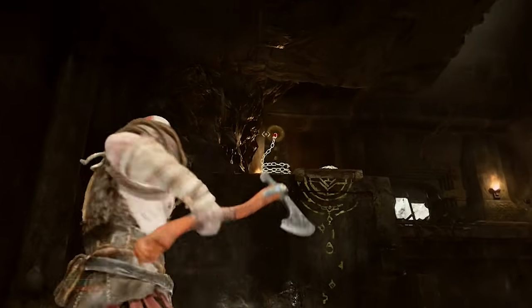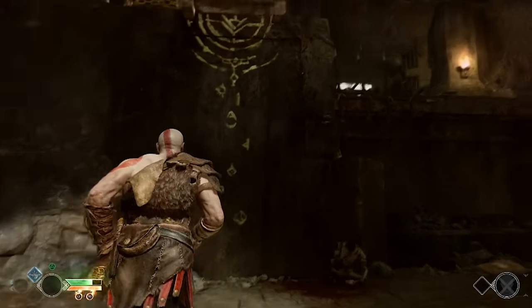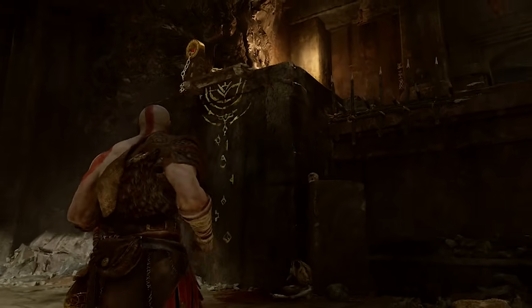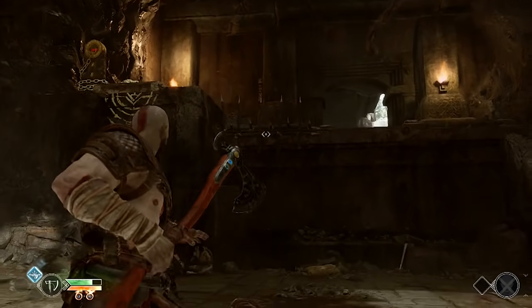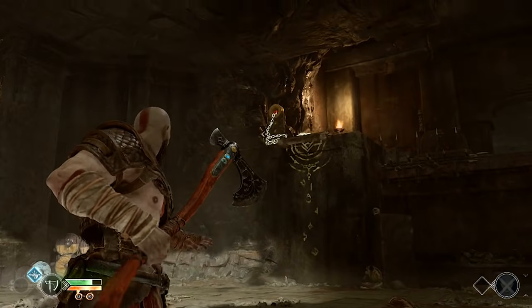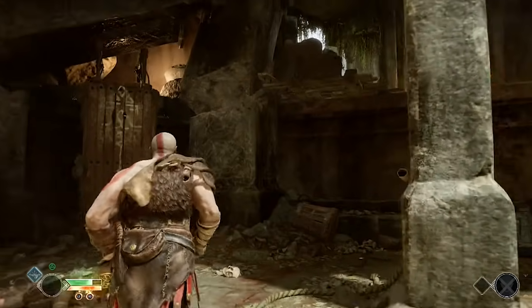Parry attacks are less effective, and elite enemies take significantly reduced reactions to Spartan Rage and don't take ledge reactions at all. It's easy to get frustrated when even the first combat sequence might take you almost 40 minutes to complete, but the key is to focus on your threat indicator, dodge like your life depends on it — because it does — parry for the gods, use the power hit with R2, and slay, literally.